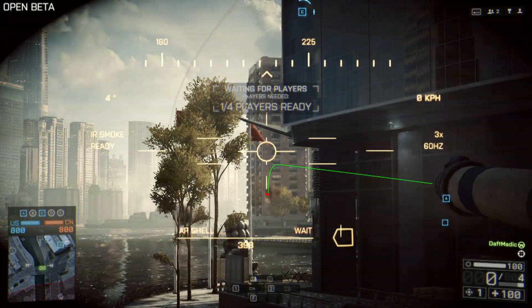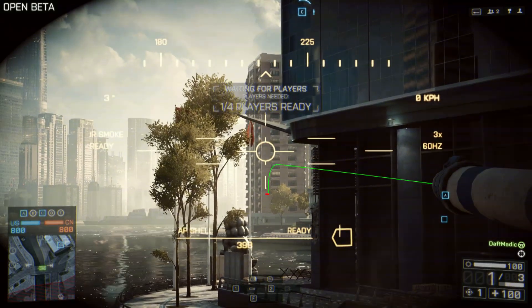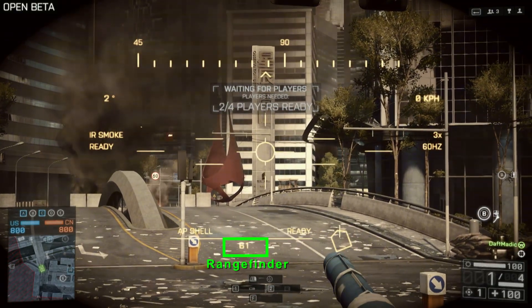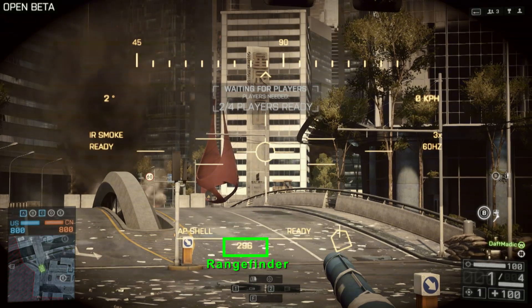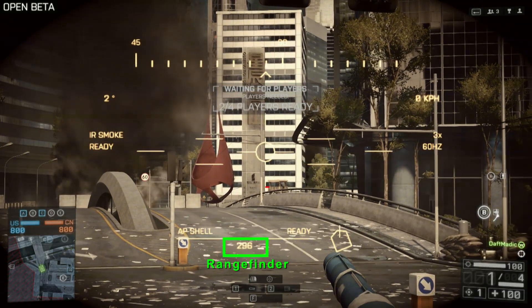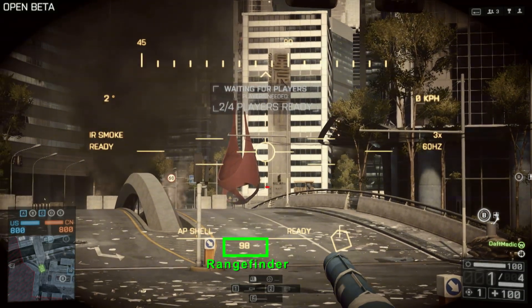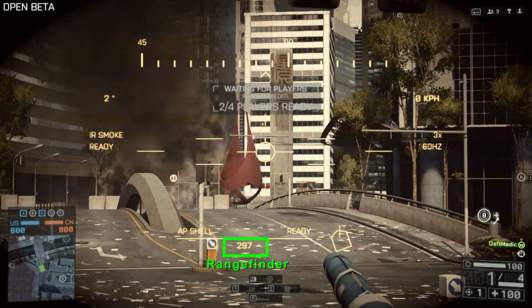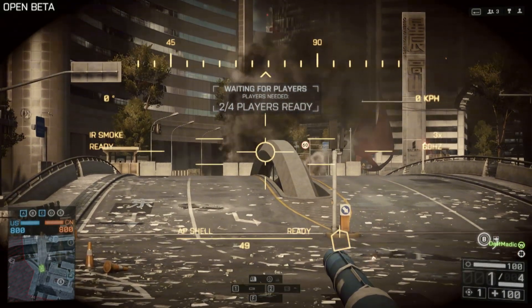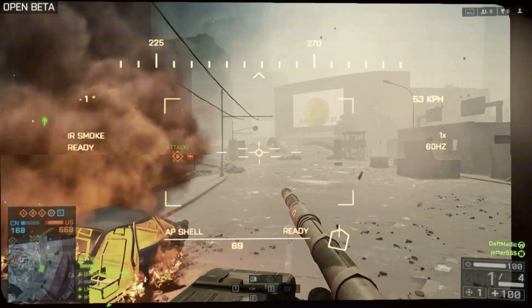Another thing I noticed with the rangefinder while doing testing is the rangefinder has the same deviation. As I'm aiming to the right of this pillar, you'll notice it goes from 90 to 200 and I haven't even moved off the pillar yet. The same goes for the other side — if I aim off the pillar it still looks as if I'm aiming at it, but only once I move past it does it actually look at the building behind it. It seems the reticle has just moved off to the left a little bit, but as Demai said in that Reddit post, this is fixed, so once the main release comes out there will be some changes — I'm definitely looking forward to that.